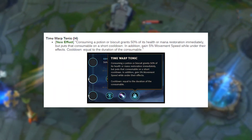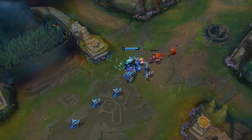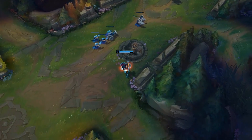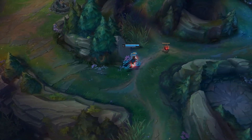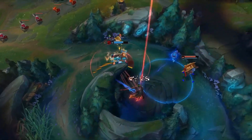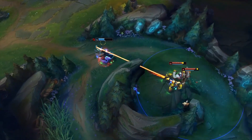The final thing is Time Warp Tonic receiving a new effect as well. Consuming a potion or biscuit grants 50% of its health or mana restoration instantly, but puts that consumable on a short cooldown equal to the duration of the consumable. In addition, gain 5% movement speed while under their effects. This can make things more interesting when fighting — you can instantly proc a potion and get the HP back right away, which can surprise the enemy like a mini heal. On the flip side, I think this will make it a lot worse when taken to try and sustain through the laning phase because it just doesn't do the same thing anymore.